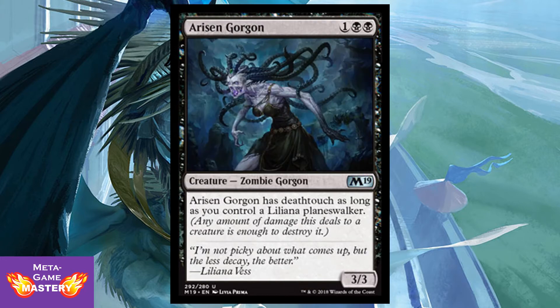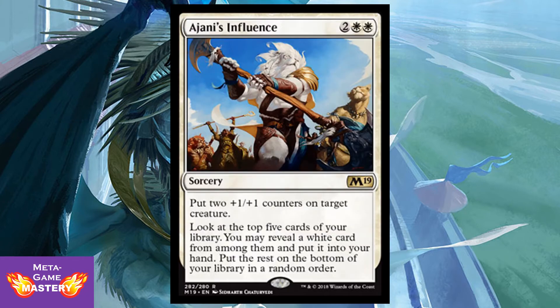A Risen Gorgon is 3 CMC — 1 colorless, black, black — for a 3/3 Zombie Gorgon. It has Deathtouch as long as you control a Liliana Planeswalker. This is a Planeswalker deck card, and honestly it's pretty decent. It's on curve, it has potential upside, and with the number of Liliana Planeswalkers out there, more often than not you can have this be a Deathtouch 3/3 for 3. That's solid value. This is part of the new cycle of Planeswalker deck rares, where you get value off the card and then it replaces itself, assuming you're running a mono-color deck.